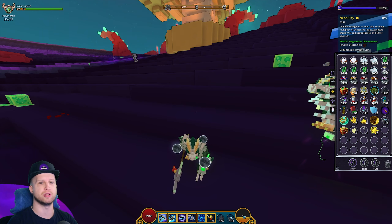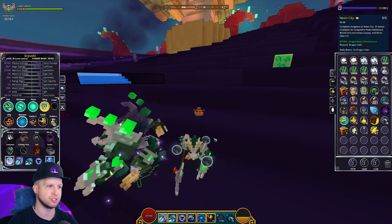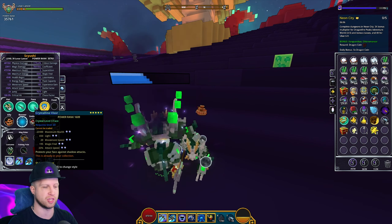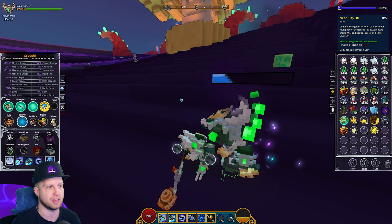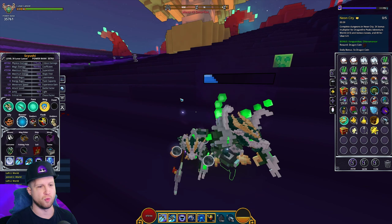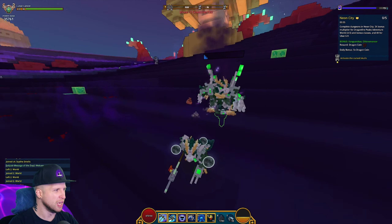Another important thing: now that we don't have energy recharge as an important stat on the Lunar Lancer, we can actually swap all of our gear to movement speed and attack speed wholeheartedly. You could get crit damage on your gear if you want, but we'll talk about Lunar Lancer builds in another video.